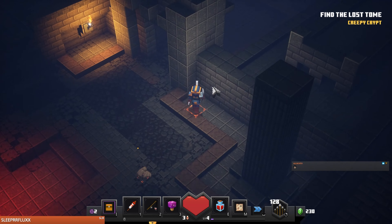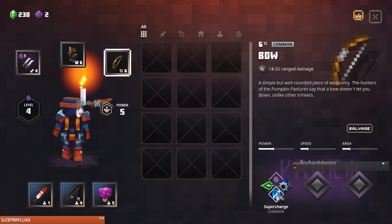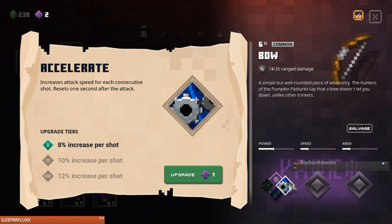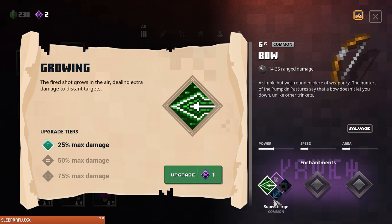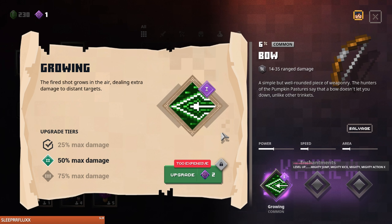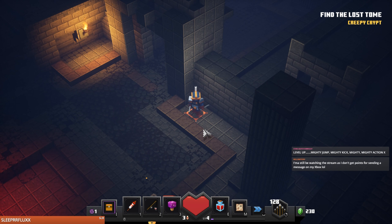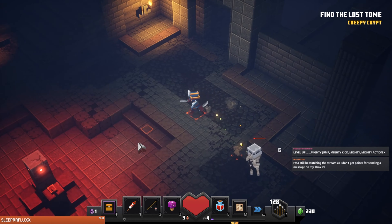Did my bat kill something? Super Charge, Accelerate — increases attack speed for each consecutive shot. Charge shots deal more damage and have more pushback. Too expensive. My bat does attack! Oh my god, I don't even have to do anything.